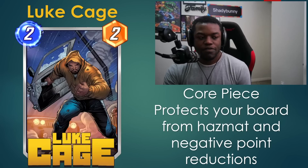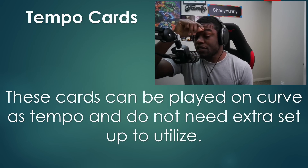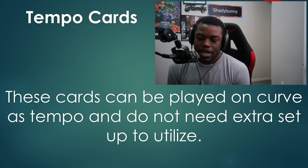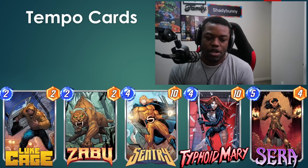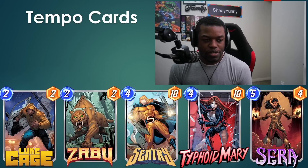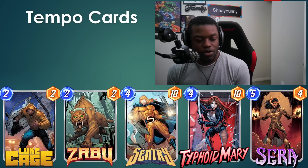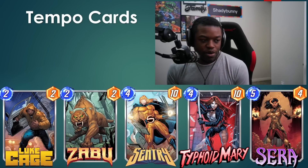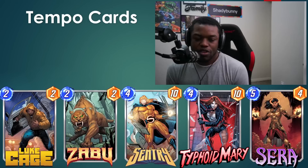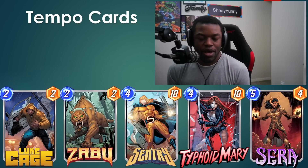In terms of the types of cards you're going to have, first you have your tempo cards. These are cards you can just play on curve and don't really need extra setup to utilize correctly. I'm talking about Luke Cage, Zabu, Sentry, Typhoid Mary, and Serra. These you can always play on curve, and when it comes to this game plan you want to be playing your tempo tools on curve whenever you can so that you don't fall behind in power.